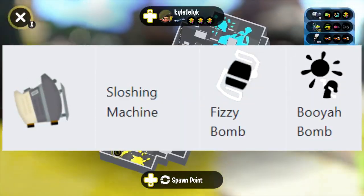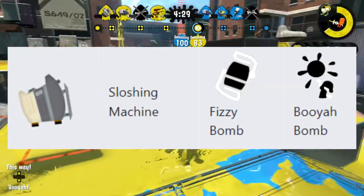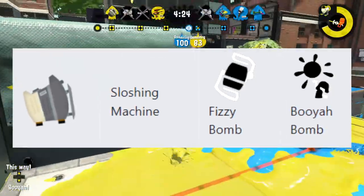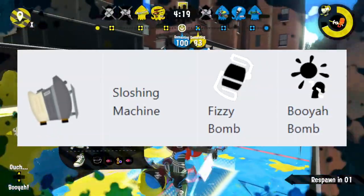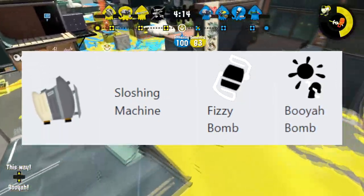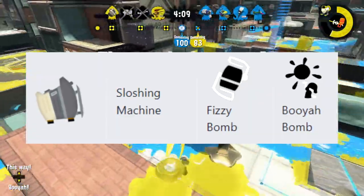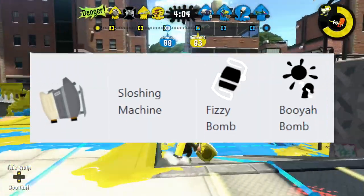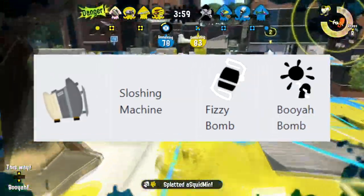I have to be biased and start with the sloshing machine. They gave it fizzy bomb and they gave it booyah bomb. Essentially what they did is they took the fizzy bomb, which was super strong with the original sloshing machine in Splatoon 2, and they took that Kensa kit and said, hey, what if we put a booyah bomb on it? The fizzy bomb has always been great for the sloshing machine, specifically because it does extra chip damage to help you get confirmation kills along with your regular sloshes.